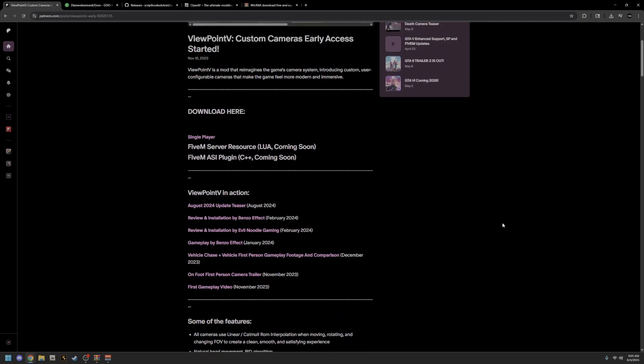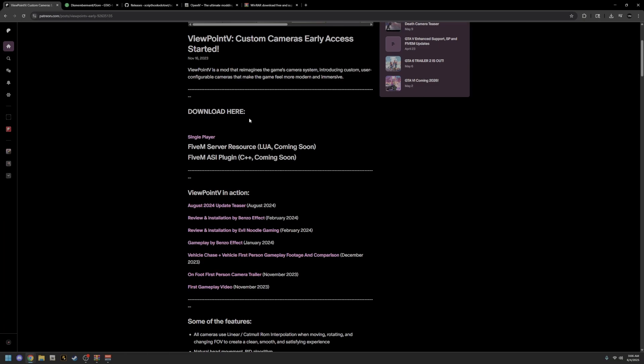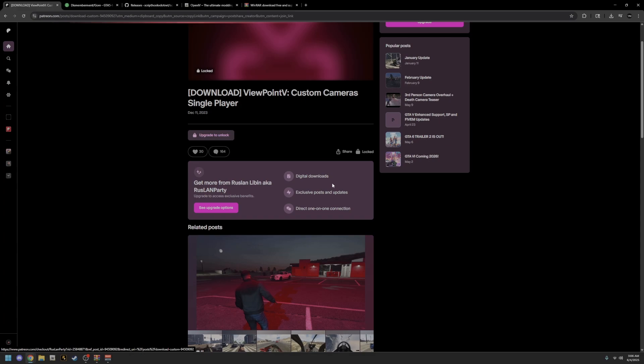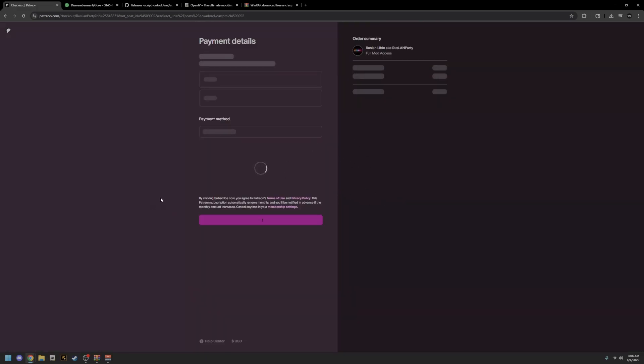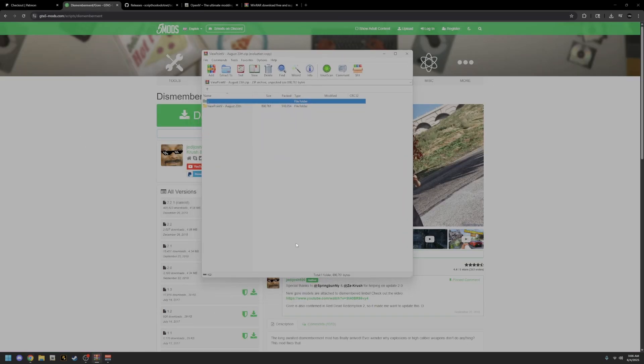Come down to the Patreon — all the links for every tab you see open right now will be in the description below, in the order you probably need to download them. You should already have OpenIV and WinRAR downloaded. The first thing you want to do is download the single player version of ViewpointV. You'll upgrade to unlock it, go to the payment details, and unlock it. Once you finish downloading, it should open up in WinRAR as a zip file — it's free, don't worry.